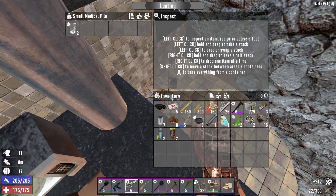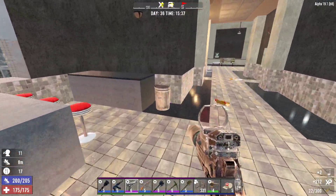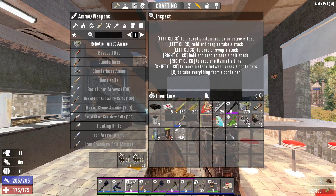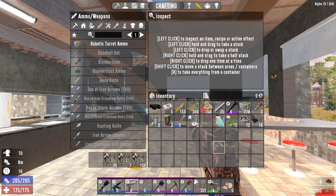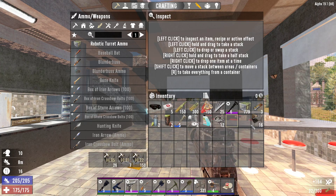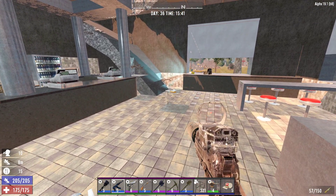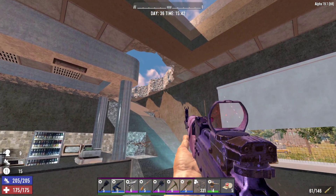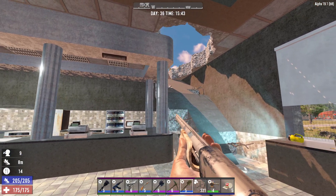A medical pile under the stairs — ramp, whatever you want to call this. Scrap that. I don't need the coffee. I will keep the coffee that is already prepared, but we'll let that stuff scrap down. Let's get reloaded, and it looks like we're going out on the roof, which probably means... vultures.